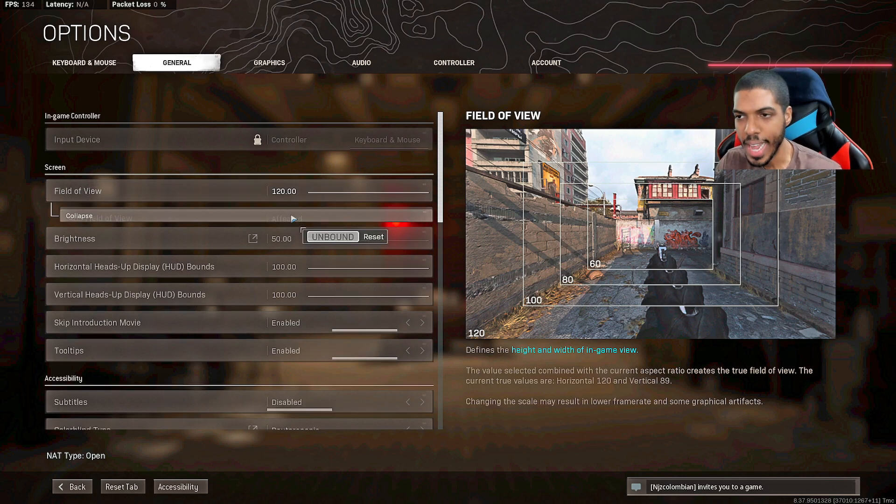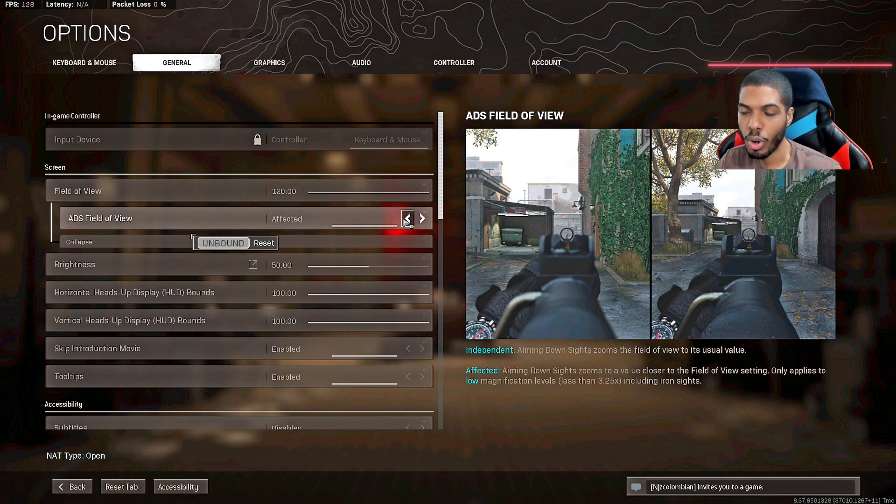I also recommend switching your ADS field of view from independent over to affected. Affected helps you maintain your aim down sight on target while shooting. With independent it feels like you have more recoil; with affected it feels like you have less. A lot of console players used to complain that PC players have no recoil — that's why, because of affected. So that's what I recommend.